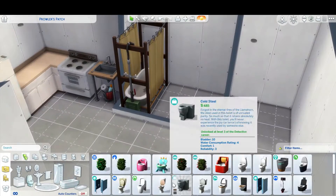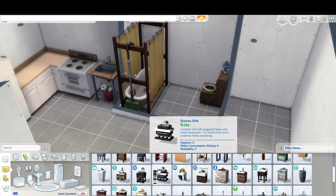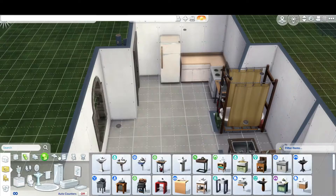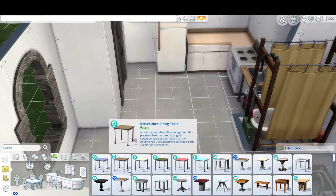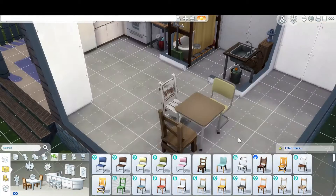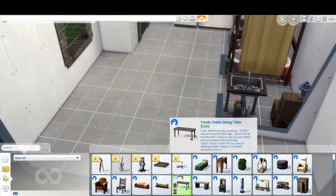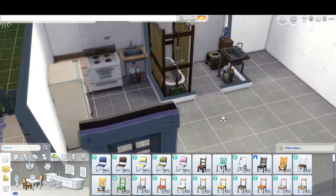I initially told myself I'm just going to use the werewolf pack and the base game to make sure everybody can download this. But then I kind of fell down a slow rabbit hole — I wanted to use the stinky counters from City Living, then in the bathroom I wanted a shower bath but not the craftable tub, so I used one from Strangerville. Then I started using things from Laundry Day, and I just realized I was using so many packs at that point that I might as well do whatever I wanted.